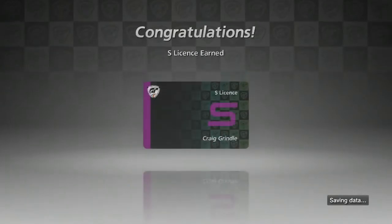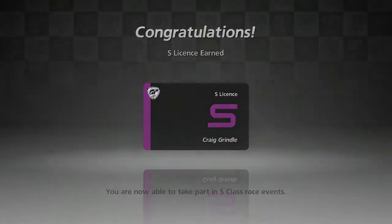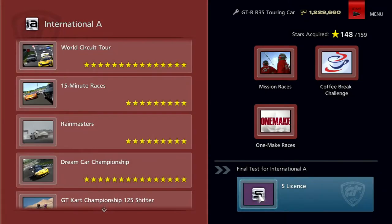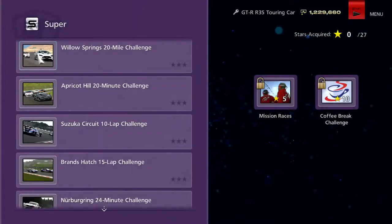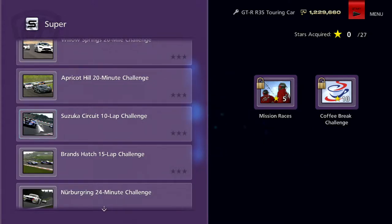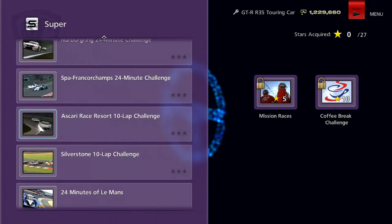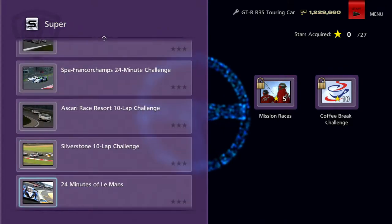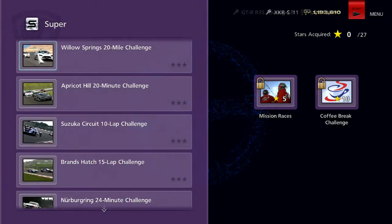We're going to take that bronze trophy and stick it on our trophy cabinet that doesn't exist. S License — we can now take part in the S class events. The events are: Willow Springs 20-mile, Apricot Hill 20-minute, Suzuka 10-lap, Brands Hatch 15-lap, Nürburgring 24-minute, Spa 24-minute, Ascari Race 10-lap, Silverstone 10-lap, and 24 minutes of Le Mans. We've got mission races as well — that's going to be exciting.